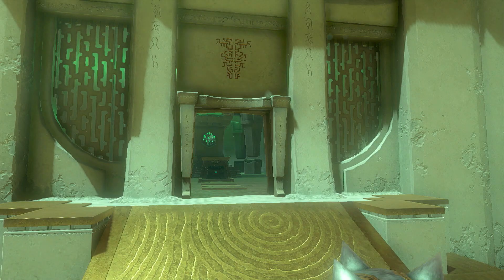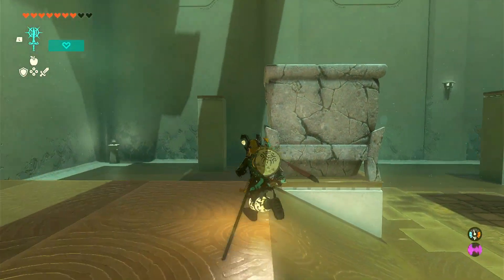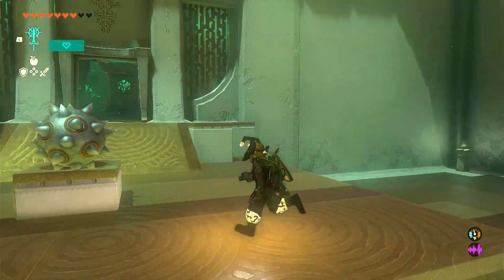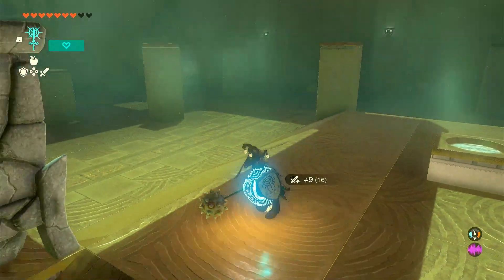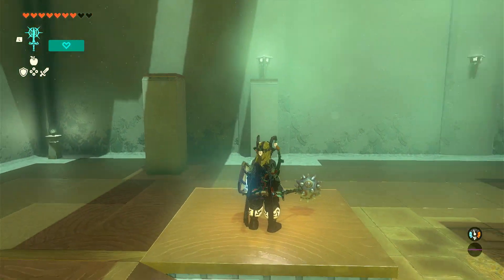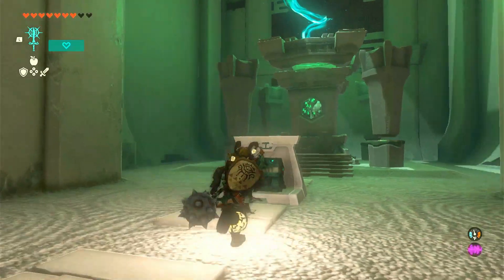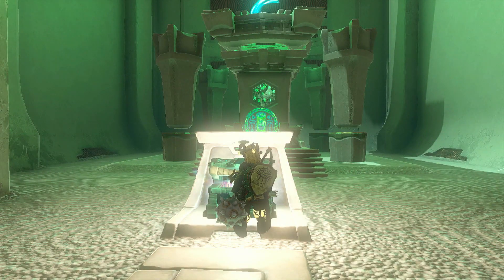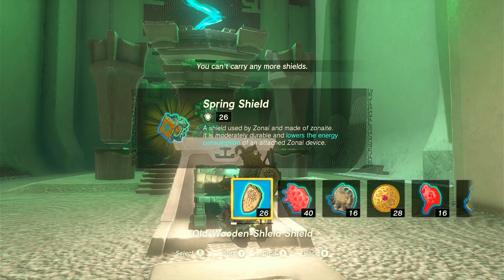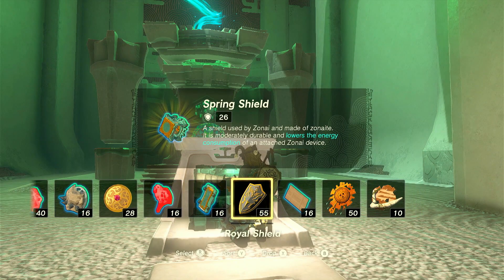This reminds me of the island. I feel like the island was a big thing for people — a fan favorite. I'll attach this and smack it. No chest? Well you're lucky I got a charger. Spring Shield — a shield made of Zonai materials, moderately durable, lowers energy consumption of an attached Zonai device. Oh, I still got my cart shield — I could be cart surfing! I don't care about you — what does this do?